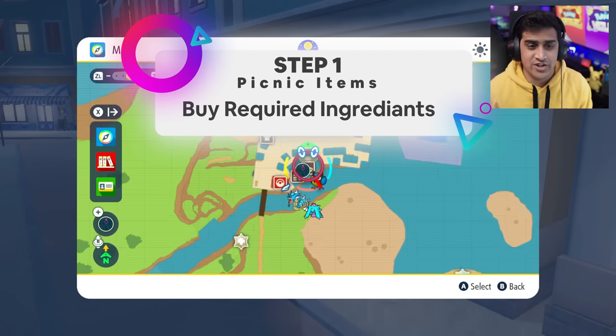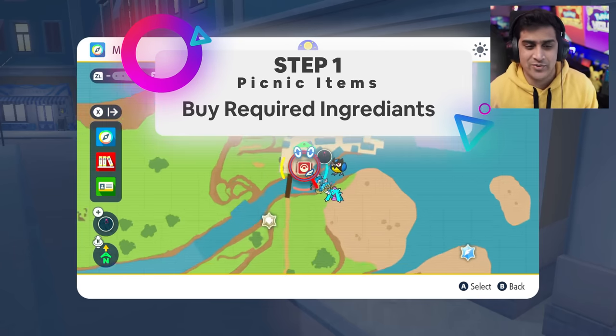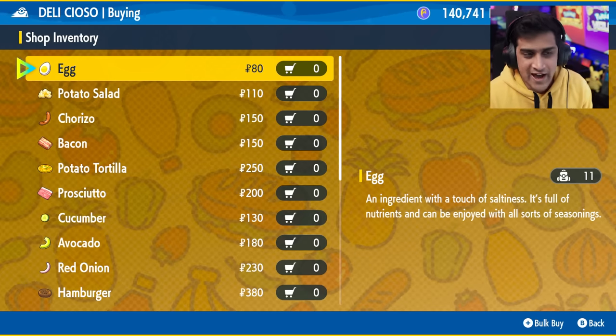Step one is going to be pretty simple. All you have to do is fly over to LaVincia. This is where you're going to be getting everything you need. If you're an early game player, you could just ride over to here and once you arrive in the city, you're going to be going to two places. One, you have Deli Sisko. Inside of Deli Sisko, you'll have an opportunity to buy a lot of the stuff that is here.